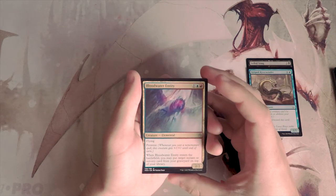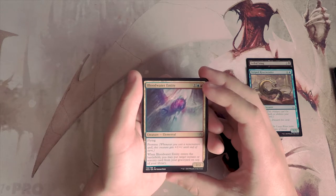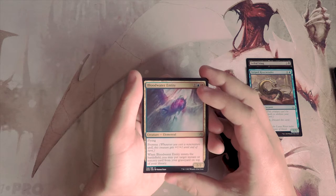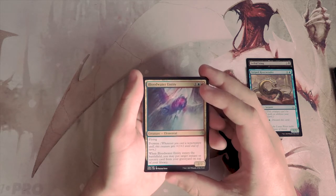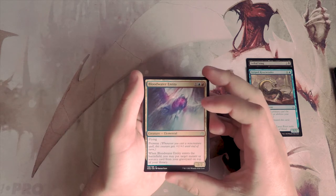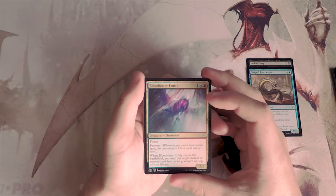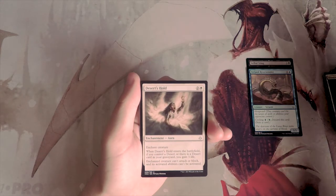Blood-Water Entity is a 2/2 for one red and one blue. It has flying and prowess, and when it enters the battlefield you may put target instant or sorcery card from your graveyard on top of your library. I don't like this card in limited — it has a lot of upside if you build around it, but then you're forced into playing lots of instants and sorceries. I prefer going creature-heavy in draft, so I don't like it more than what we've got.